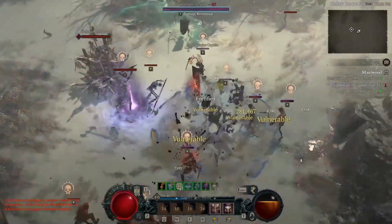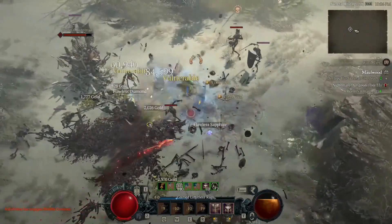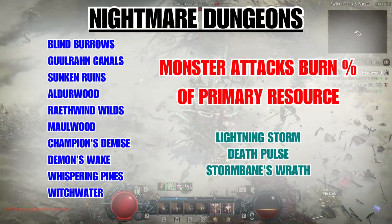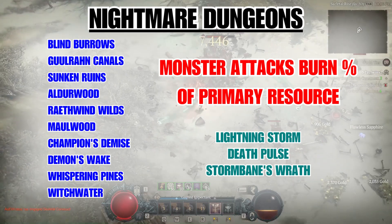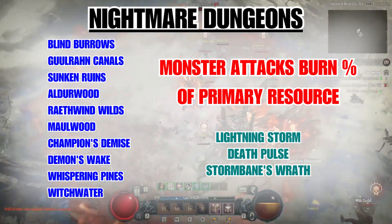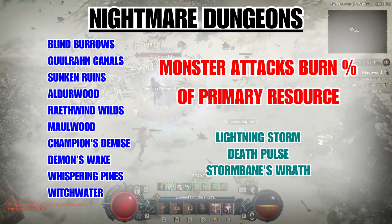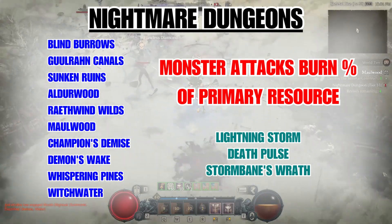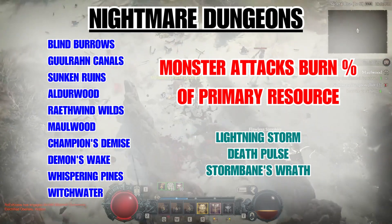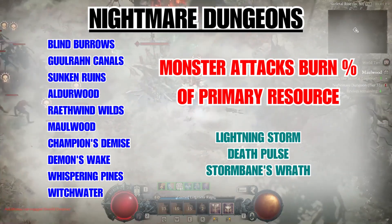Now let's talk about some nightmare dungeons. Here is a list of the top 10 nightmare dungeons that I felt were the easiest to run and gave the most XP for this build. In these dungeons, make sure to complete them all the way through, killing all elites and large packs of mobs, and do any events you run into because they normally give good XP and items. Because this build is so strong, it can deal with most affixes, but there are a few to watch out for.